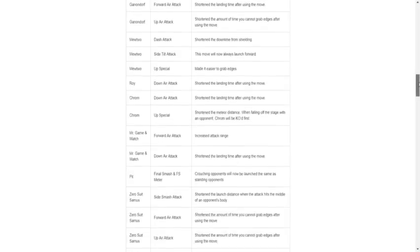Ganon forward air: shorten the landing time after using the move — I'm assuming that's a buff. Up air attack: shorten the amount of time you cannot grab edges. That's so good because when I'm playing Ganon on the edge, you want to fade away slightly and use up air, and sometimes it would be stupid that you can't grab the ledge. Thank god — he got buffed.